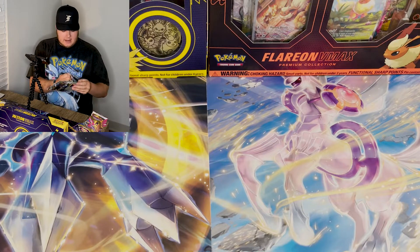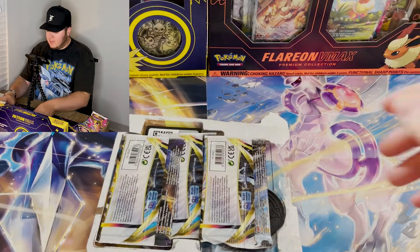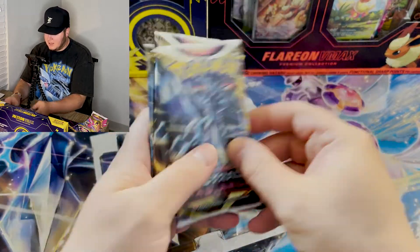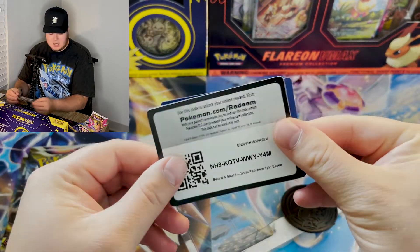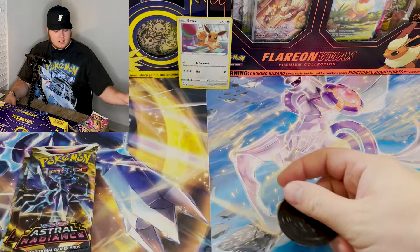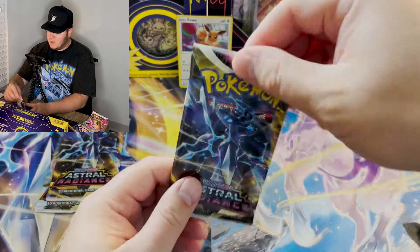We'll put that there — obviously a three-pack blister, we have three packs. Palkia and Dialga all over the place. We've got a code card, hopefully you get something nice, and a cute little Eevee promo. Eevee coin — we'll save that for the nieces and nephews. And let's go ahead and dive into these first few packs.